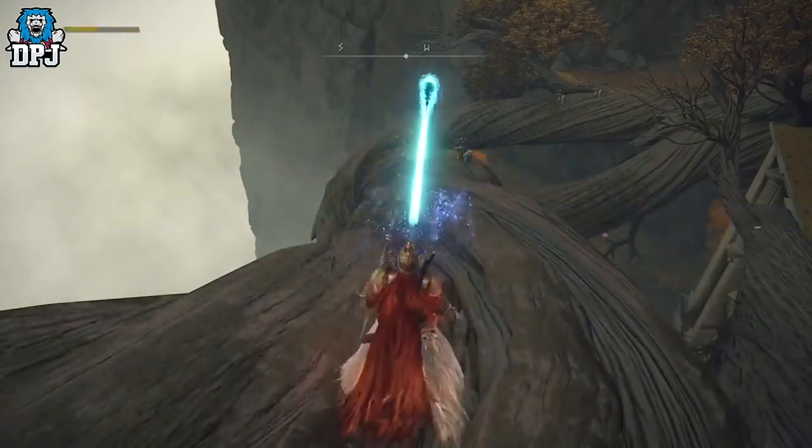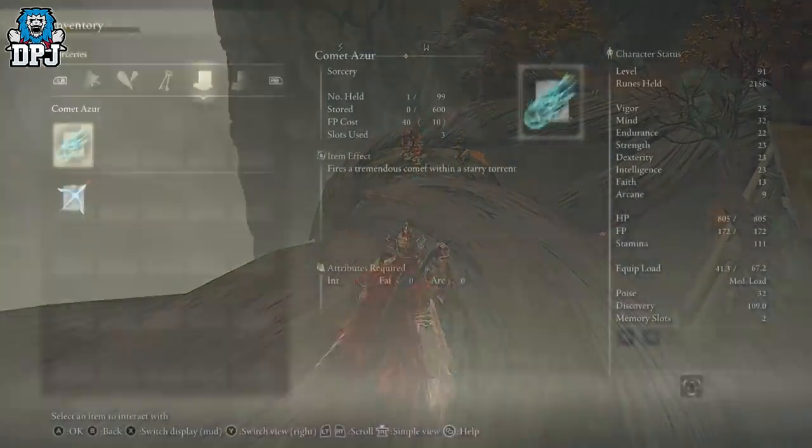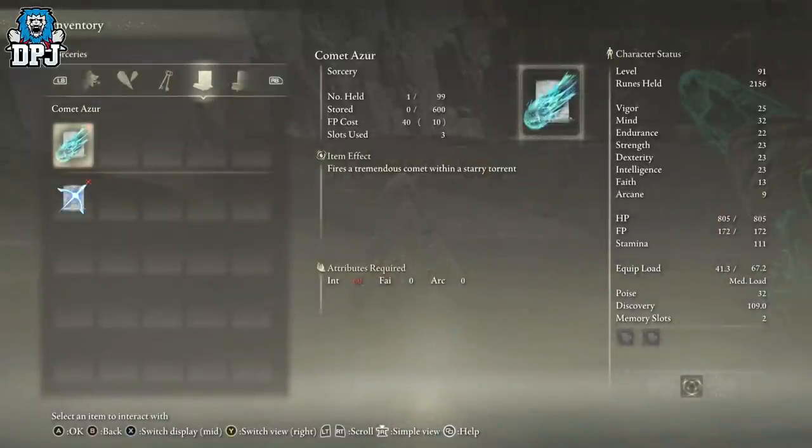The Comet Azur is an absolute beast of an item. I have it myself, but the problem is I cannot use it because it requires 60 — 60 intellect to use this thing.